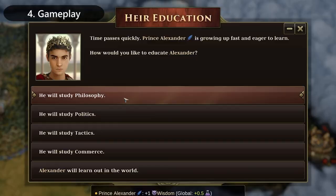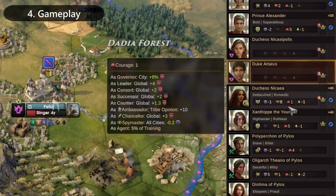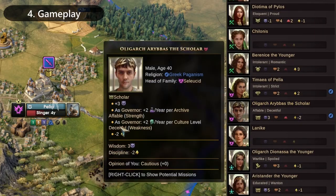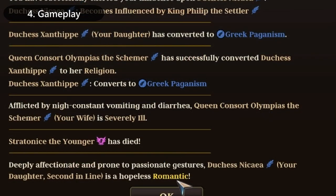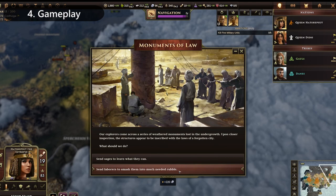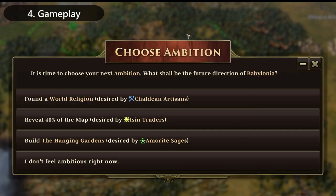Old World also sports some key mechanics as seen in the Crusader Kings series, where you have to manage the interpersonal politics and affairs of your family members and your courtly enemies. Ensure that your line of succession is properly secured before your head of state dies of old age. The political mechanics in Old World may not be as detailed as the ones in Crusader Kings, but it certainly is enough to add a bit of an edge to basic 4X gameplay.